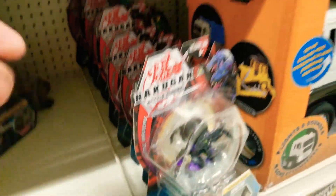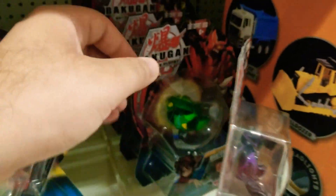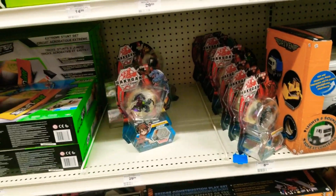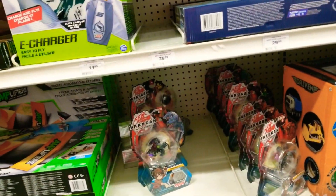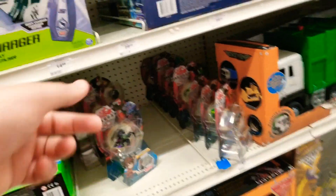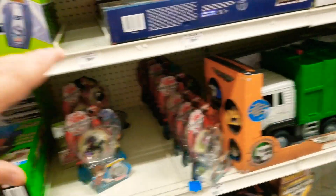I hope you guys saw that. I noticed when I was watching my Baku hunt videos earlier, I wasn't actually showing you guys what I was looking at because I would be paying attention to everything. But essentially, they got a couple wave 1 ultras — the Halicor and the Mantenoid. They have one Chaos Garganoid and one Pyro Scarganoid. You got one triple pack, that's probably been there since like March or something. And then everything else is wave 2 cores.